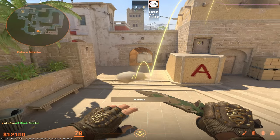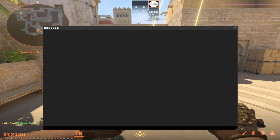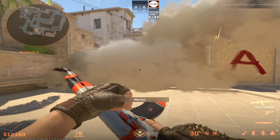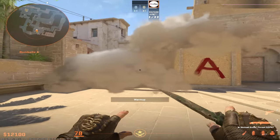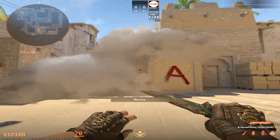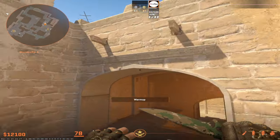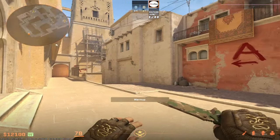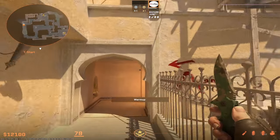For both of these lineups you need the bind for W jump throw — I'll share that in the description. I have it bound to Z. This will completely block stairs and jungle directly from spawn, so your teammates can just run palace, smoke both angles, and come out of palace.